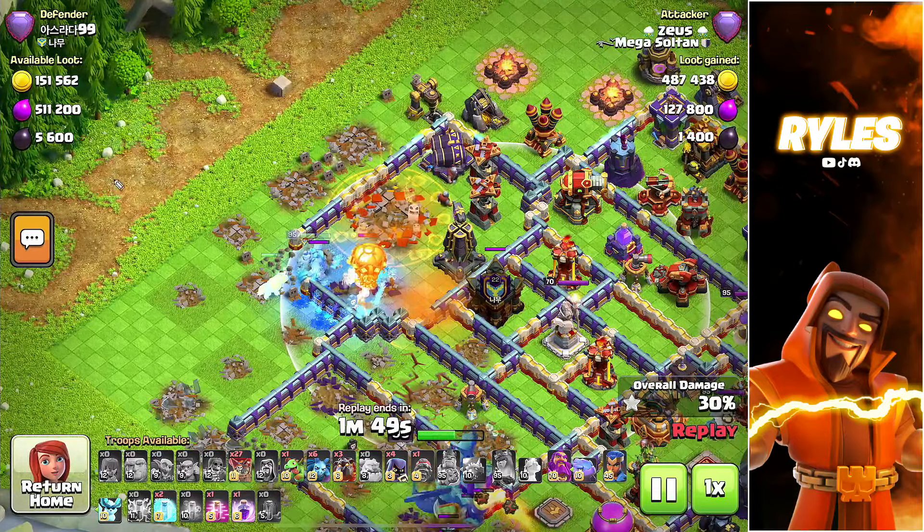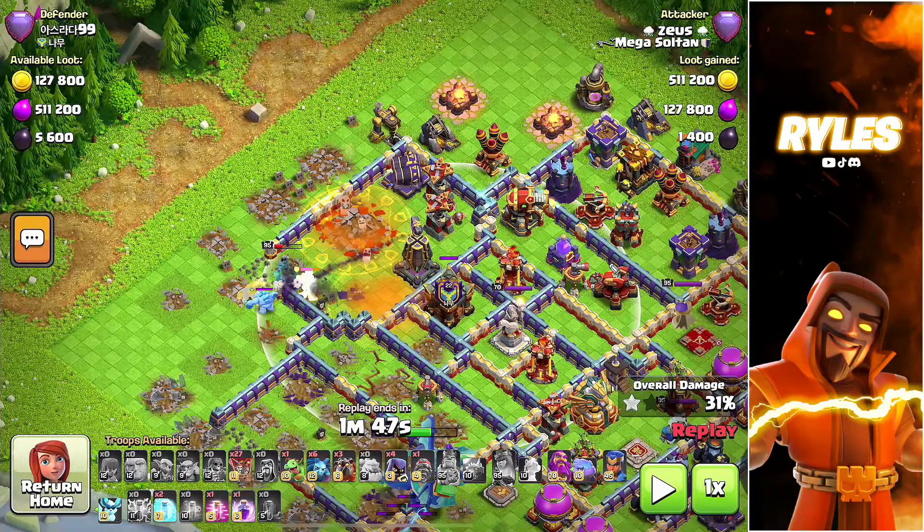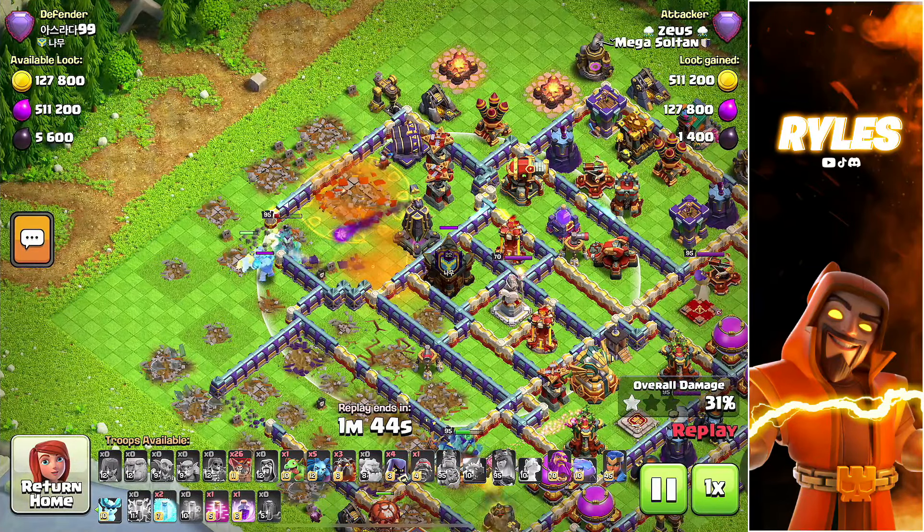I wanted the monolith out because right here is a multi-infernal tower, a single infernal tower, and many buildings in that dead zone that are hard for the loons to path into. That's why I usually send in my drill with the royal champion to clear the middle — they should go to the center and clear all of that, while the loons stay on the outside and clear the perimeter. The reason the monolith should be out is that if I send my drill and royal champion through there, the monolith would deal a lot of damage to them.